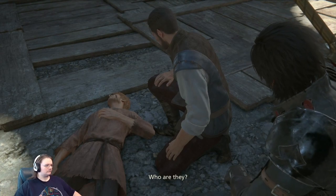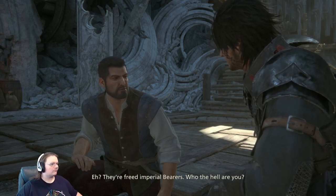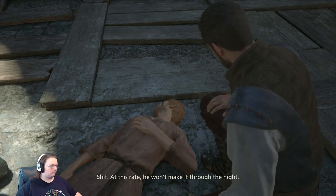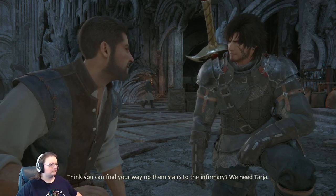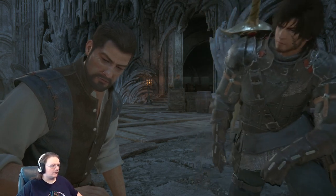Who are they? They're freed Imperial bearers — who the hell are you? At this rate he won't make it through the night. Think you can find your way up to the infirmary? We need Taya. Well, go on — shift your ass. Okay. Is Taya the one looking after Jill? Run up to the infirmary.